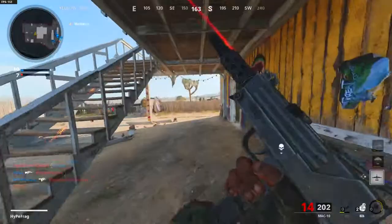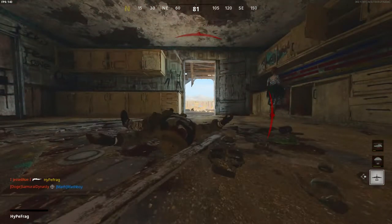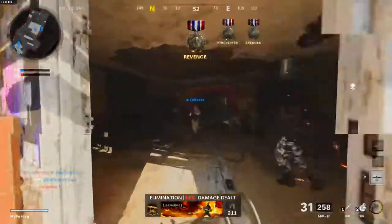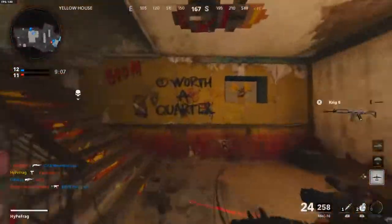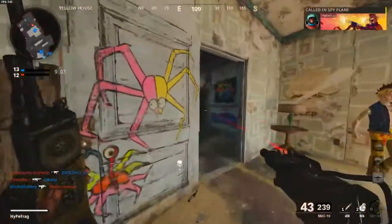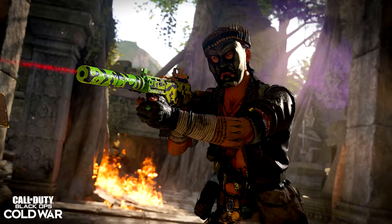There's going to be 6 new weapons in the game. There are 2 official new weapons coming into the game, and the other 4 are weapons we've already seen but will just be variants. The first new weapon is the Pharah 83, a new assault rifle, and we've got the LC-10, which is going to be a new SMG coming into the game on launch week.